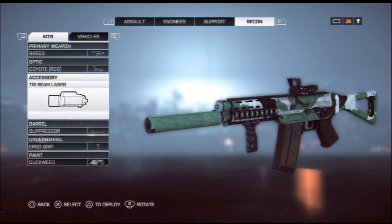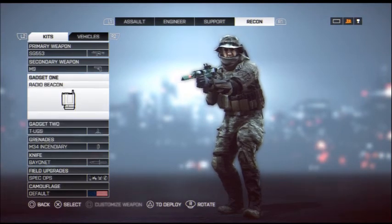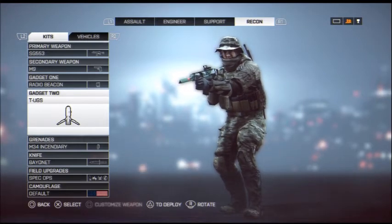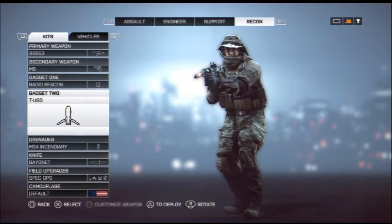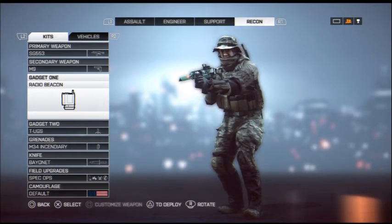You can have whatever paint you want. This is pretty much it, guys — the SG553. I mostly use it on the Recon class, which allows me to have the Radio Beacon and the TUAGS. The TUAGS is like a little sonar — you place it down the field and you'll be able to see enemies going around you. The Radio Beacon lets you spawn in, kind of like the tactical insertion from Call of Duty.